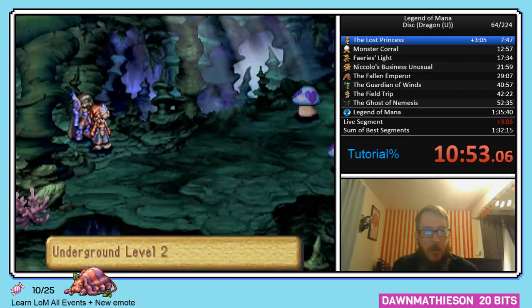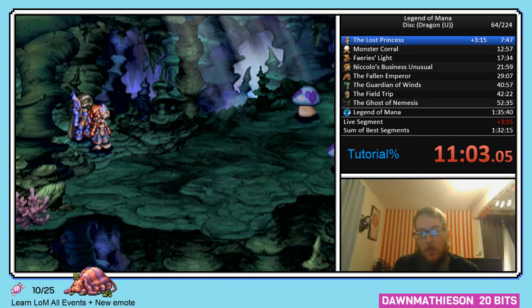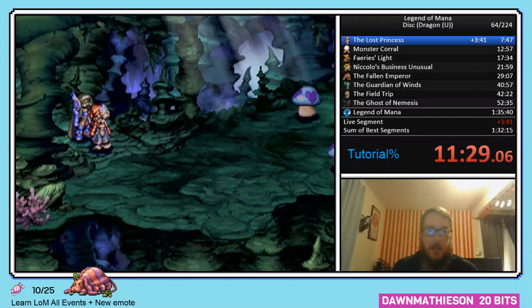Our first battle. Before we pop into it — these little mushroom guys are called Mushbooms, and there's also going to be a Bat. I typically go for the Bat first, though they generally move around about the same — it's still RNG, so you're not exactly sure what they're going to do. Also, you don't know what El Azul is going to do. He could be about to attack and then El Azul, since he's AI, will knock the enemy away from you and you'll whiff. Those are things out of your control.